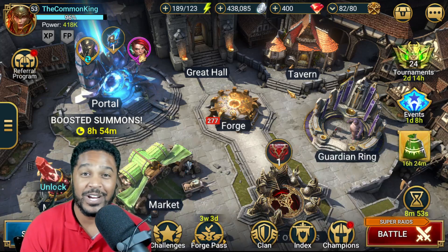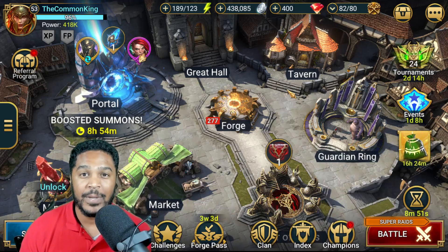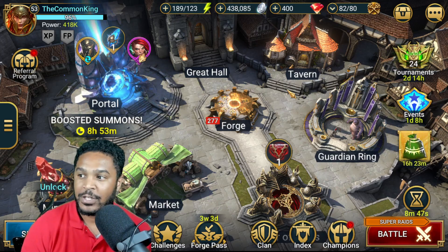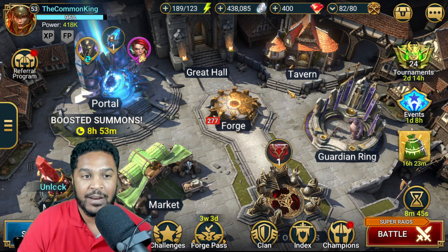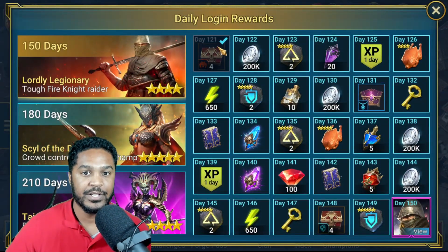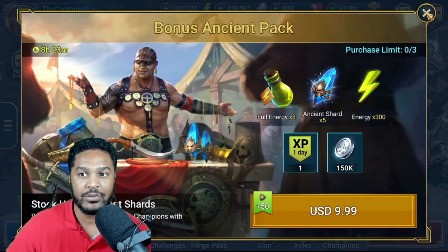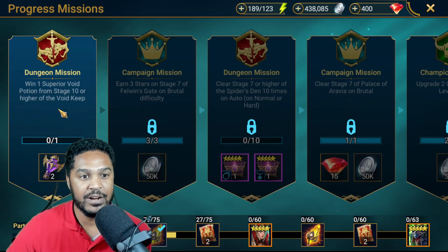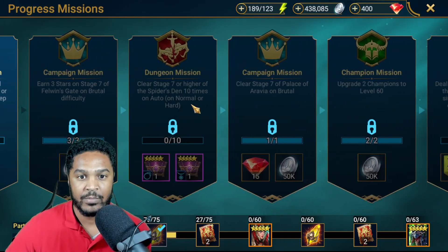What's up guys, Erroneous here with another Raid Shadow Legends video. We're on the Common King account — the commons and uncommons only account. This is going to be episode 37 and we are on day number 121. We got some cruel artifact pieces so we're going to check those out first, and then we're going to start focusing on tackling this mission: win one superior void potion.